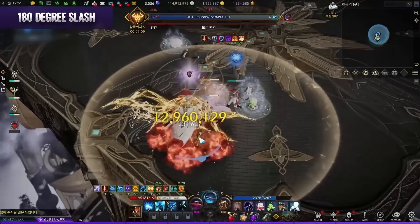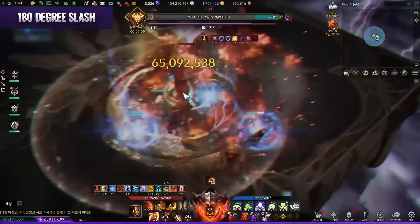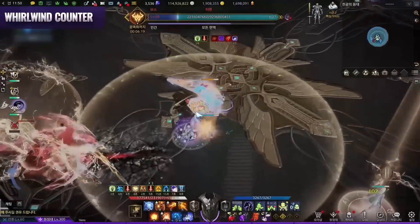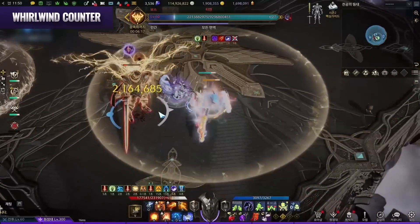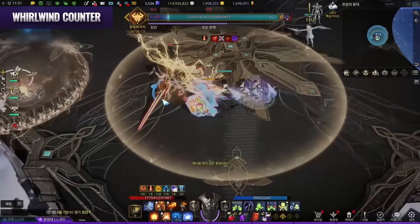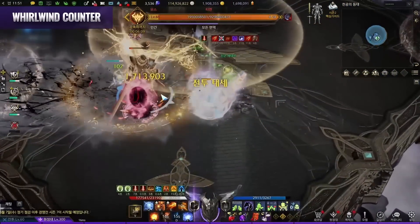180 degree slash: Tien will charge up and slash at 180 degrees. The warning telegraph is very slow, so it's a great DPS pattern. Whirlwind counter: This is Tien's only counter. He will stand still, put his sword on his back, and glow blue. The timing is very long, but if you miss, he will spin very fast and travel around very quickly.